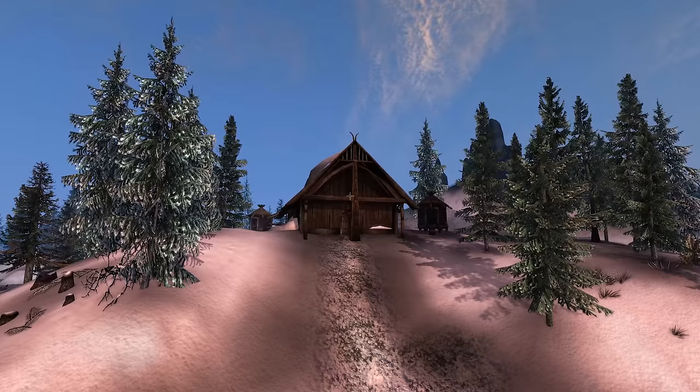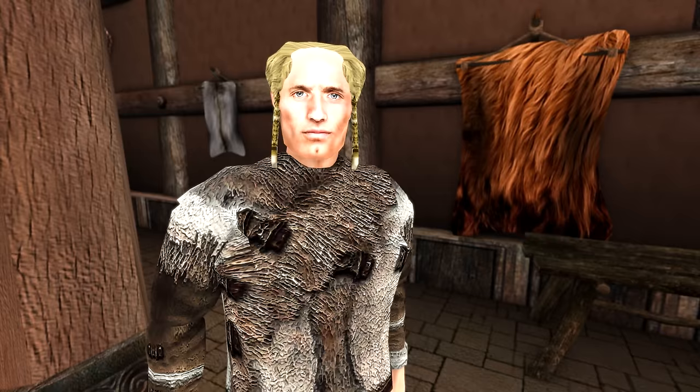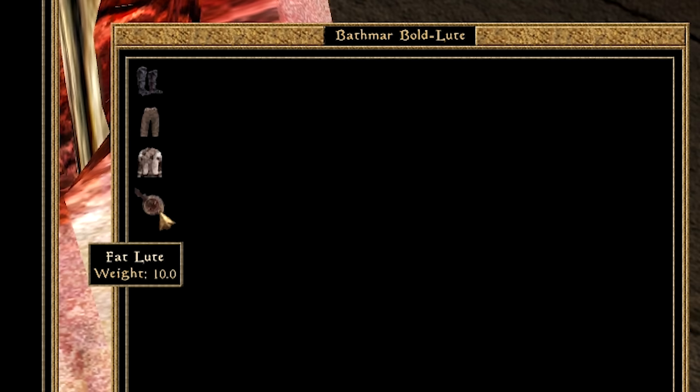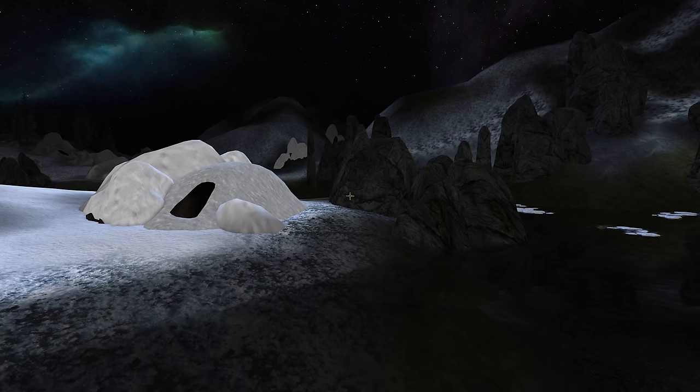Within the Thirsk Mead Hall on the Felsaad coast, we can find a Nord man called Buthmar Bold Lute. Naturally, as he's a bard, he carries a lute. But if he happens to die under non-suspicious circumstances and we rummage through his corpse, his lute is actually one of three easter egg lutes in the game — specifically, it's a fat lute. The phrase 'fat loot' is used in gaming, particularly MMORPGs, referring to really good loot drops at the end of a dungeon or from a raid boss. So here in the Elder Scrolls we have quite literally a fat lute. Two other fat lutes exist in the base game of Morrowind.